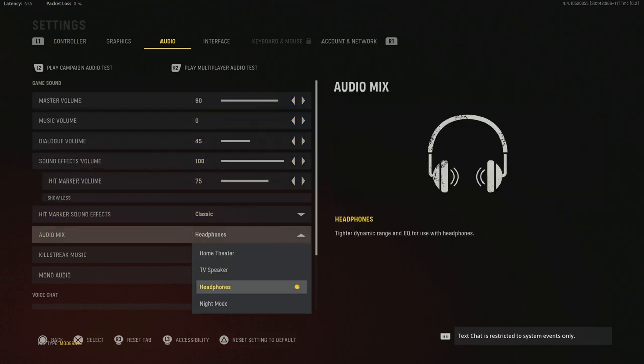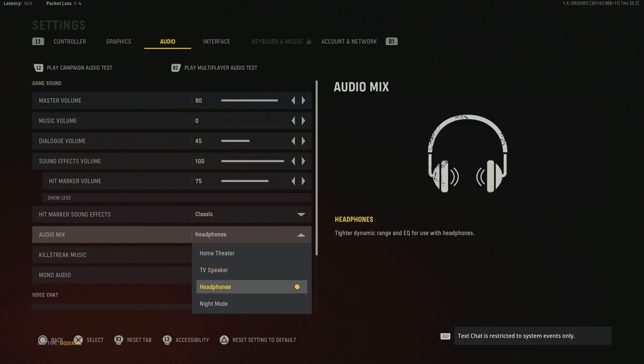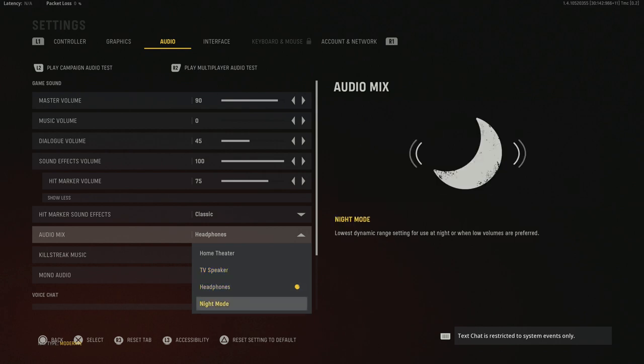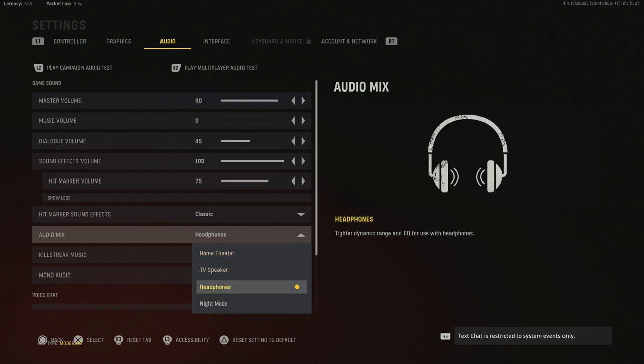For audio mix, we don't have the same options as past few years, so set it to whatever you're using — soundbar/home theater, TV speakers, or headphones. Night mode isn't bad if you're trying to be quieter at night. Right now headphones is the best — just pick whatever you're using. We might get more detailed options like boost low or high down the line.